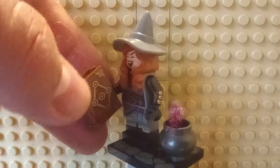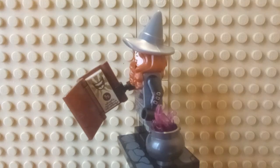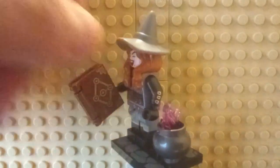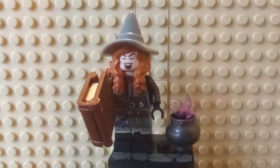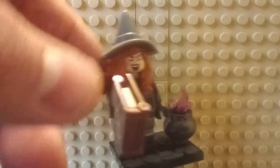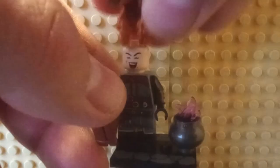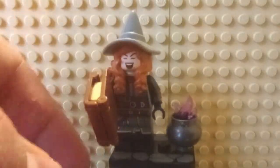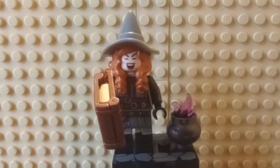Lastly, we have Tasha, known by her spell Tasha's Hideous Laughter. She has her spellbook with the Tasha's Hideous Laughter spell title in there — pretty cool. She also has her cauldron with a pink fire piece, though that's not connected and tends to fall out. She has a witch's head mold, which is a really good mold, with dual arm printing and dual-molded legs. There's also her alternative face. Pretty good figure overall — I just don't think Tasha is as well-known as Warduke or any of the other Gygaxian characters. Let me know your thoughts on these main figures down in the comments section below.